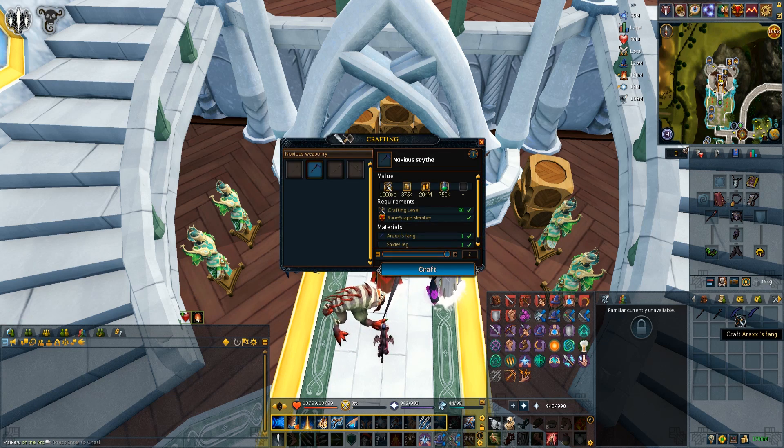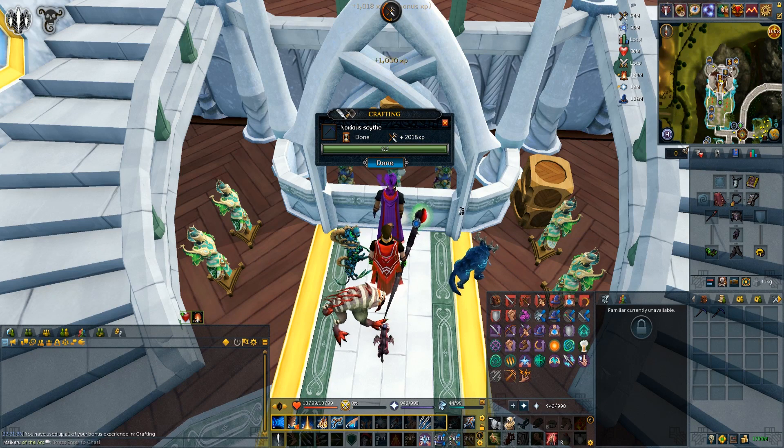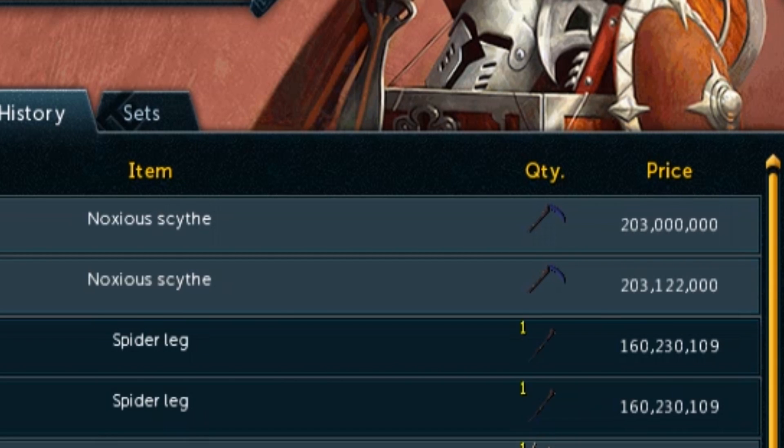But before I do that, it was time to make some scythes and see how much money I can make with the fangs. The scythes were worth 203ml each and I bought the legs for just over 160ml. This means the fang right now is just under 43ml. Both of my fangs then were worth 85ml, which is really, really awesome. I also sold the offhand shadow glaive for 5ml.